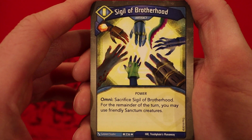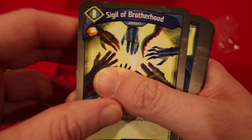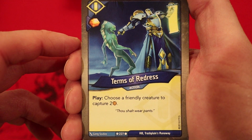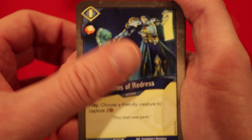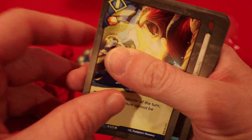Sigil of the Brotherhood — it's an artifact, Omni. You sacrifice it, and for the remainder of the turn you may use friendly Sanctum creatures. Pretty cool. Terms of Redress: amber whenever you play it, choose a friendly creature to capture two amber. Thou shalt wear pants — that's an odd one. Two of those. Shield of Justice: one amber whenever you play it, for the remainder of the turn each friendly creature cannot be dealt damage.